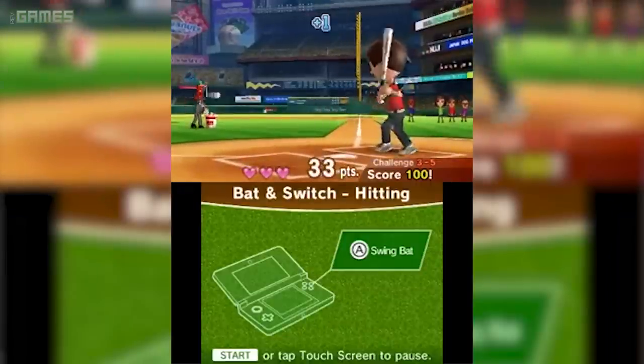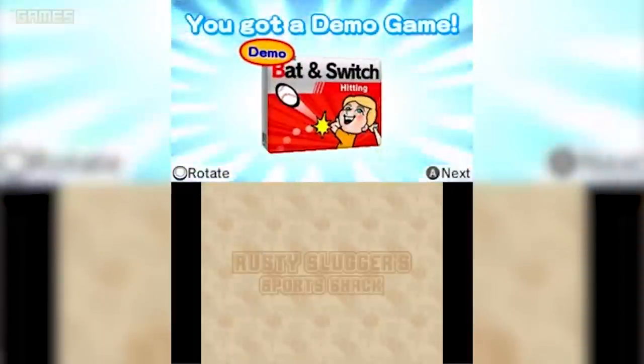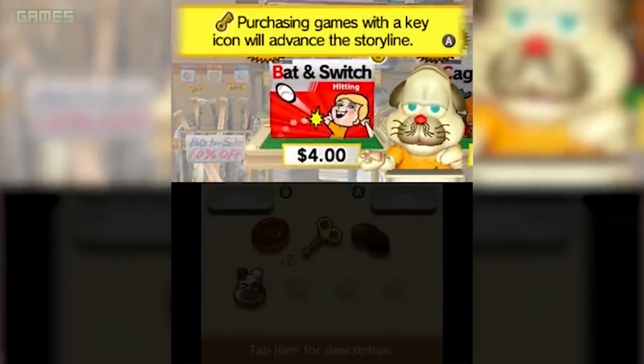The first interesting thing about Real Deal Baseball is that it's technically Nintendo's first free-to-play game. It starts you out with a couple of limited demos for a few of the different mini-games, but the full version of each one runs you about four dollars each.